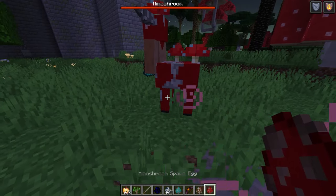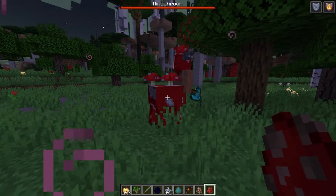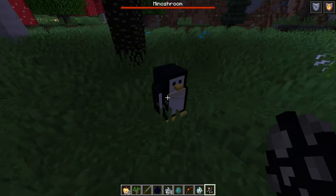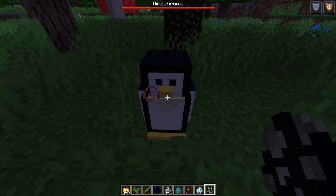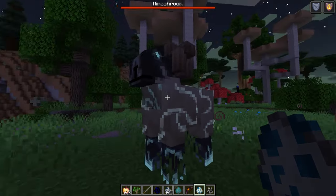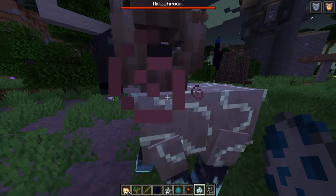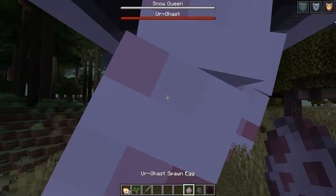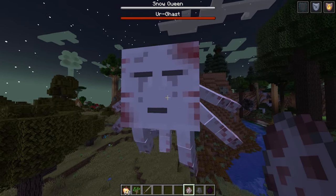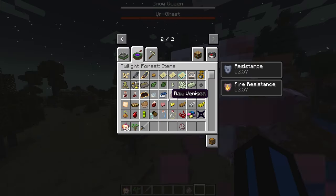I want to see the Minoshroom — it's a mooshroom minotaur centaur guy! That's awesome, I love it. Oh look at the penguin, that's so cute. There's so many cute little things in this mod. Here's the Quest Ram — wow, he's looking fancy. The Ur-Ghast — wow, this guy's big! He's got a lot of tentacles as well.